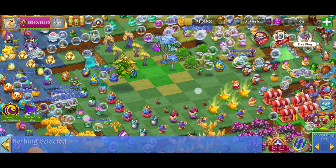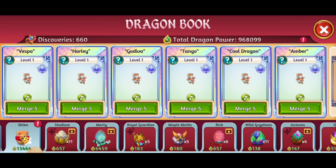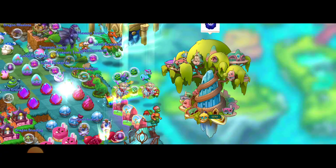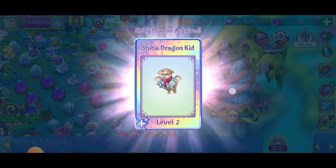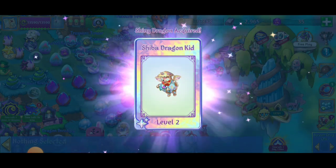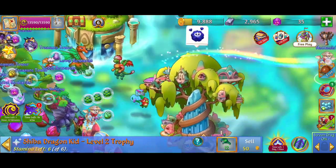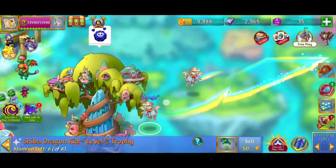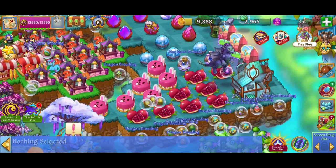Let's get this party started. First thing, I saved these two merges specifically for the shiny event. I kind of wish I would have saved some more of these dragon merges, but we're still going to get dancing and make a five merge with the shiny Sheba dragon, discovering the level two Sheba dragon kid shiny. Looking beautiful! So we got two of those, we made a five merge and discovered a new dragon. I love those rainbows. We made that first shiny merge there.